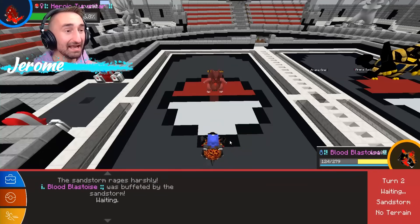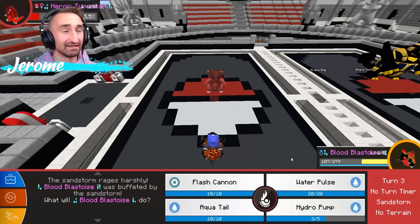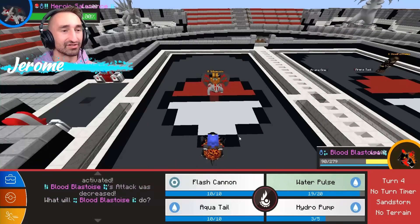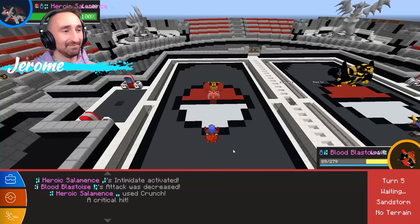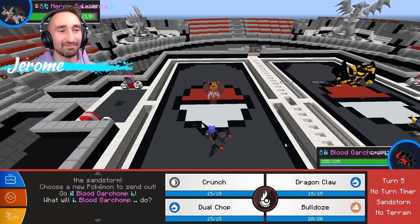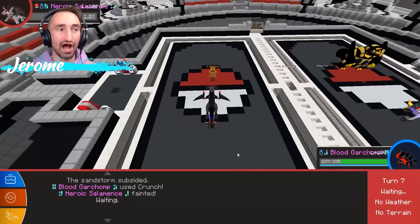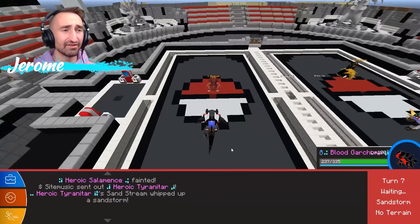That's all Blastoise did? I was super effective to you — I should have swept this thing. Barely beat you there, but that should have been a clean sweep. I can't believe I barely did any damage. I wish I was able to get Ice type moves on it, but the move learner doesn't have any. How about a little Garchomp in your life, Steve? He's getting crunched too. Dual Chop's no joke. Also, I can't believe Salamence didn't outspeed my Garchomp — I thought Salamence was faster. Nope, not today.